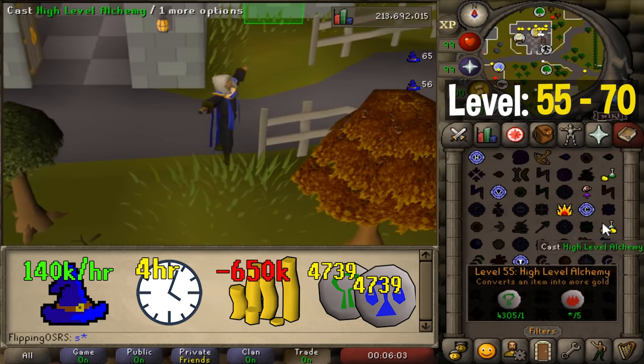From level 7 to 27 you'll enchant sapphire bolts — around 519 casts, only a couple of minutes. From levels 27 to 49 you'll enchant emerald bolts. Even at this low level, going from 27 to 49 will cost just over 1 mil, but if you enchant correctly you can get up to 200k experience per hour, taking only around 25 minutes. Finally from levels 49 to 55, enchant rubies — it'll cost around 1.5 mil but can net up to 300k experience per hour, taking only around 15 minutes.